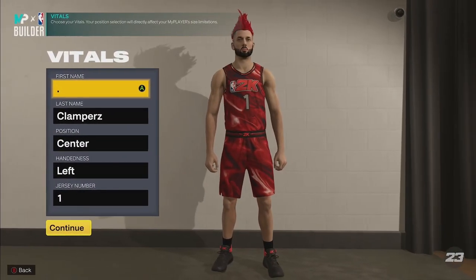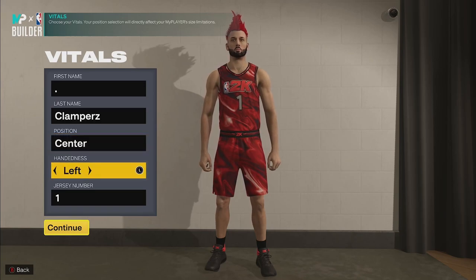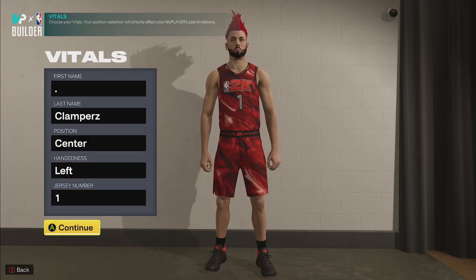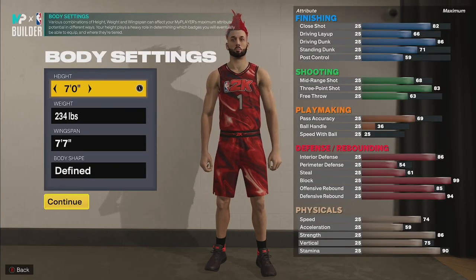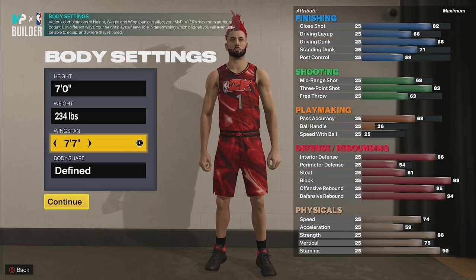You're going to make your build a center and make your guy left-handed, because lefties shoot better than righties — even though that's not true. Make your jersey number one because if you ain't first, you last. So for this first build — and yes, there will be two more, so make sure you check all of them out — we're going to go 7 foot.